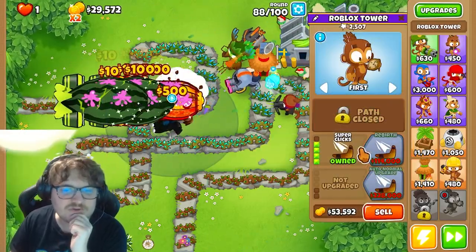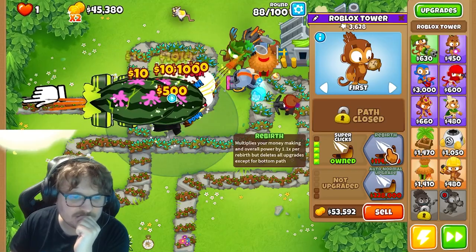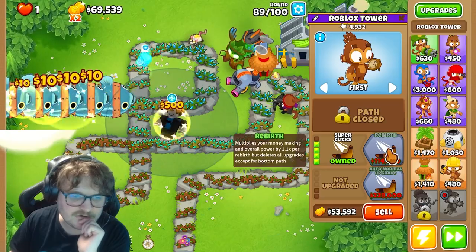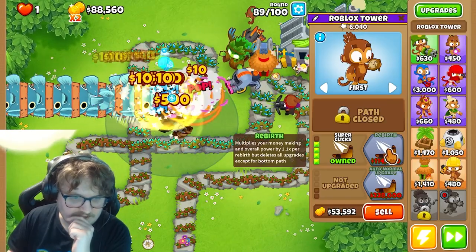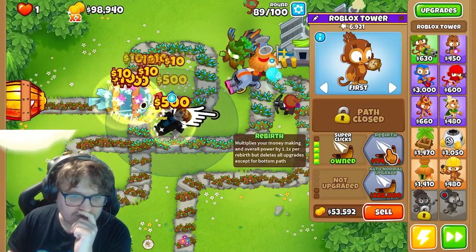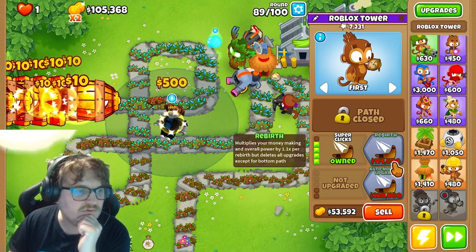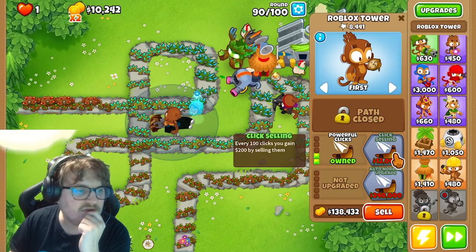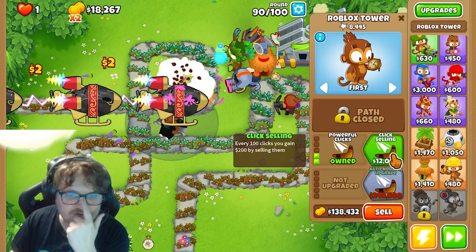Let's get the Super Clicks Rebirth - it multiplies your money making and overall power by 1.1x per rebirth. But this is all upgrades except for bottom path. That's really cool. So now I'm getting even faster money.